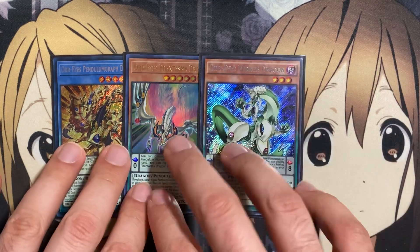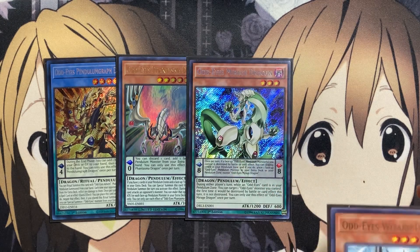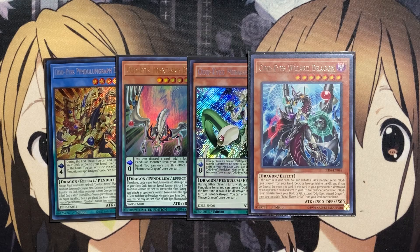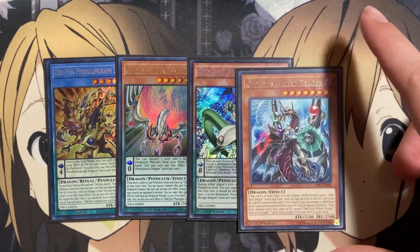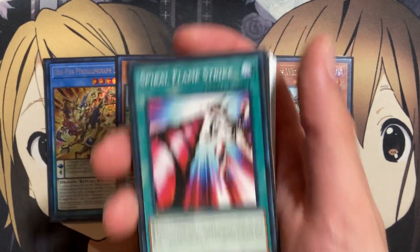Also one copy of Odd Eyes Mirage Dragon for another high-scale option. Once per turn, if a face-up Odd Eyes Pendulum monster you control is destroyed by battle or card effect, you can destroy one card in your Pendulum Zone to place one face-up Odd Eyes Pendulum from your Extra Deck in your Pendulum Zone — more recycle power thanks to Mirage. The last Odd Eyes card is one copy of Odd Eyes Wizard Dragon. If it's in your hand, you can tribute one Dark Monster and send one Odd Eyes Dragon from your hand, deck, or field to the graveyard to special summon it. You can also just Pendulum Summon it to get around needing Odd Eyes Dragon. If this card is destroyed by an opponent's card and sent to the graveyard, you can special summon one Odd Eyes Monster from your deck or graveyard, except Odd Eyes Wizard Dragon, then add one Spiral Flamestrike from your deck to your hand.